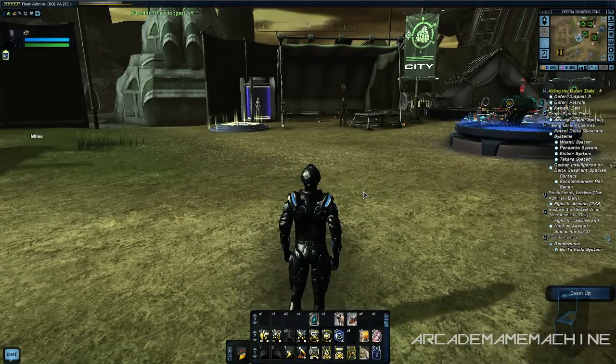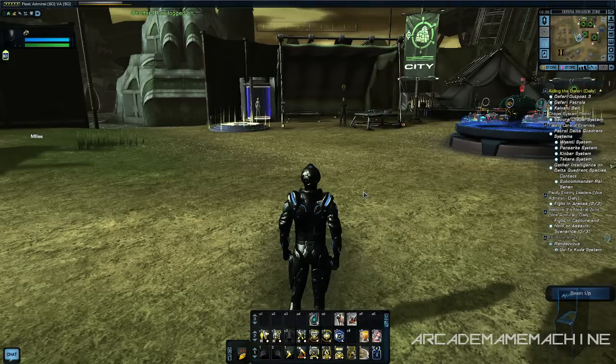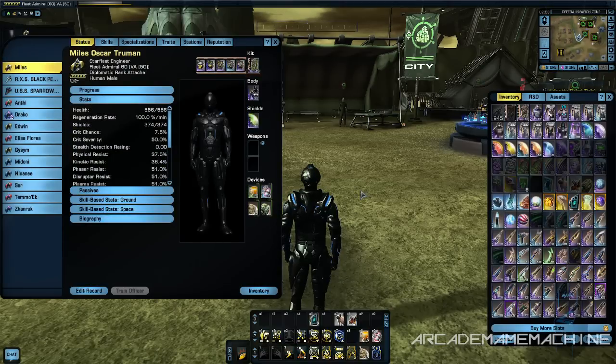Hello, I'm ArcadeBrainMachine and this is Star Trek Online. In this video I want to show you something, because currently on the Tribble test server they're running some things for the five-year anniversary update. One of the things I want to show you is the weapons fire rate and DPS compared to what they are now. If you've read about it in the forums but don't know what it's actually going to mean, this video will hopefully help you understand.